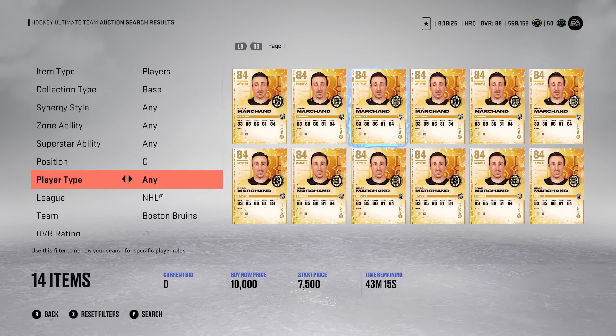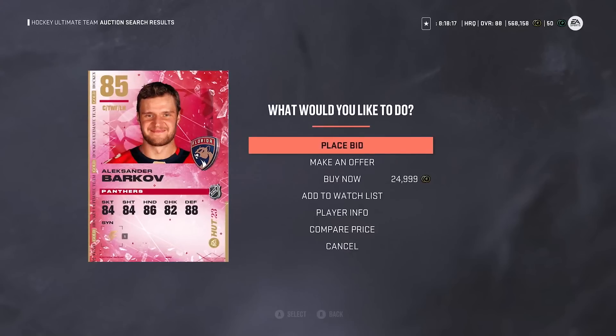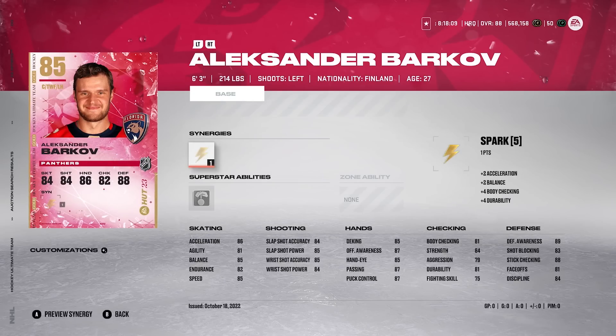Moving on to the next guy — another player that unfortunately just seems to always get really bad luck when it comes to his cards, especially his base cards. He's going to be the center from the Florida Panthers, going for around 15,000 coins, similar to Pastrnak. It's Alexander Barkov. He's 6'3", 214 pounds. He gets Spark, so his acceleration goes up to 88 — that's nice — but his speed is only 85. His faceoffs are really bad as well, only 81. They do him so dirty. I don't know why they just make Barkov's base card pretty much unusable until the very end of the year. He won't be getting a high-speed card for a long time. Barkov is slow in real life too, so that's when it really makes sense. Alexander Barkov — just don't buy him, or if you pull him, I'd really go against using him.